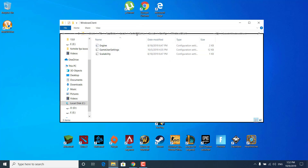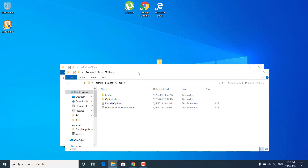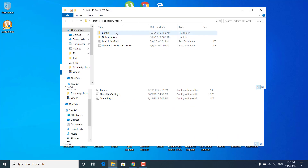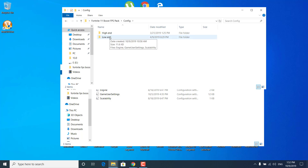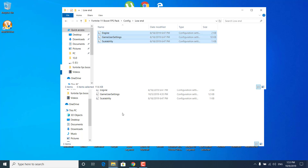Now what you want to do is open the Fortnite FPS Boost Pack. Once you open it, click on Config. Here you can either choose High End or Low End Settings — I would advise going with the Low End Settings because this will give you more FPS. Once you open the folder, you'll see the Engine Configuration Settings, Game User Settings, and Scalability. Now just copy all of them from the FPS Boost Pack and paste them into the Windows Client folder.